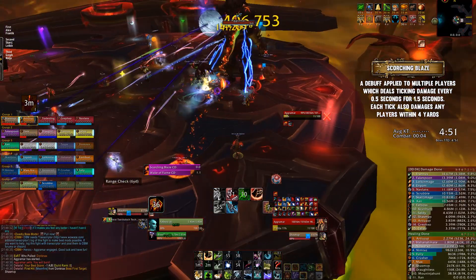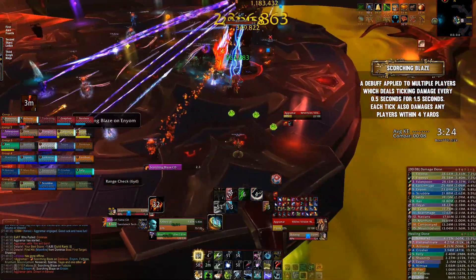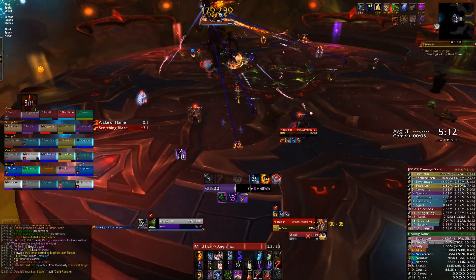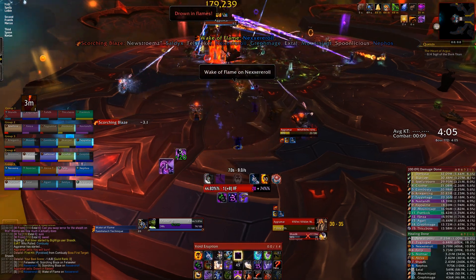Ranged players need to be spread for Scorching Blaze. This debuff is applied to multiple players and deals instant ticking damage. This damage also splashes to nearby players. It's vital that you're spread when this debuff comes in, otherwise potentially you're all going to splash lethal damage onto each other, killing multiple people.